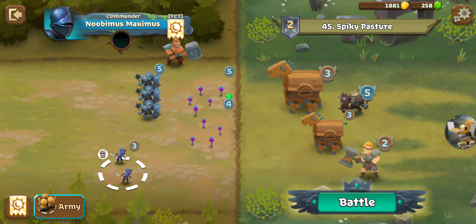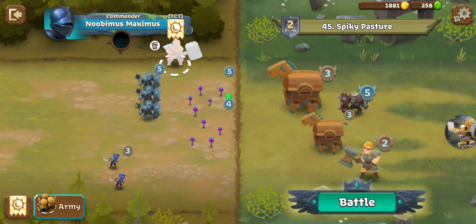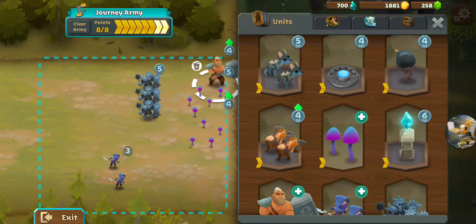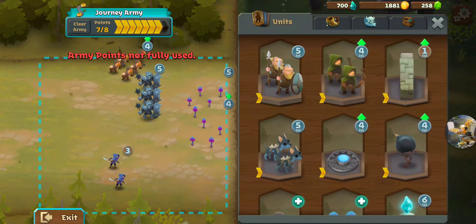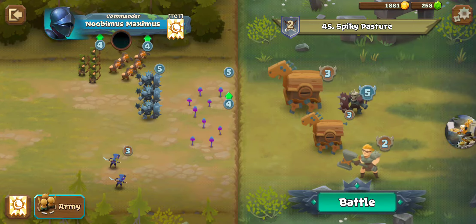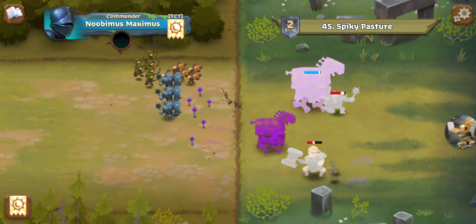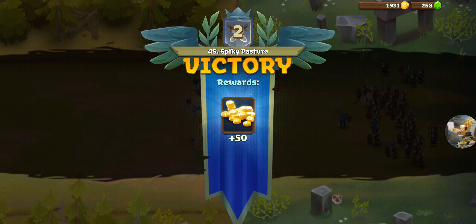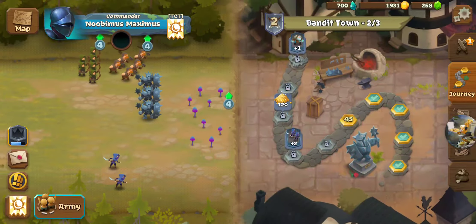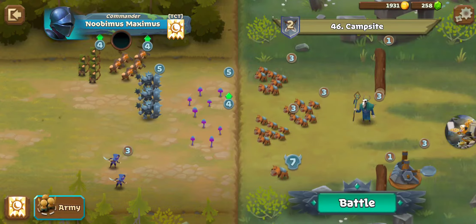We could use the Assassins to take out that Brute, then drop our own Brute and get some ranged to take care of the Thorn Guard. There went the Brute and everything's down. Pretty straightforward. These will probably get more challenging in a couple of zones, but for now we're pretty smooth sailing.